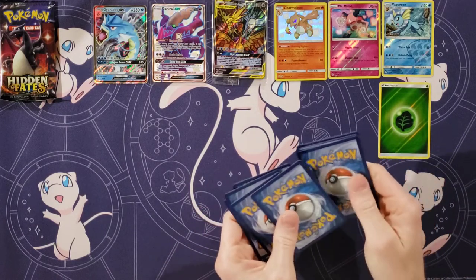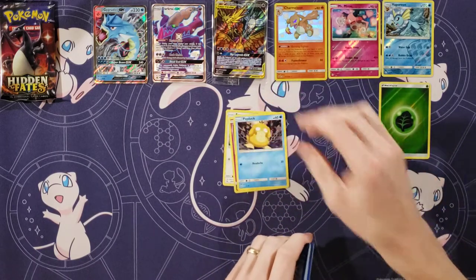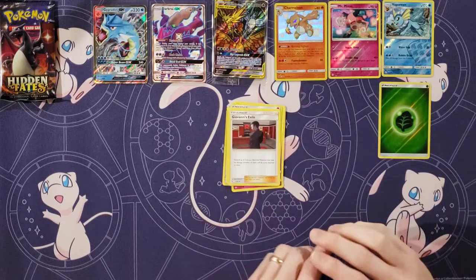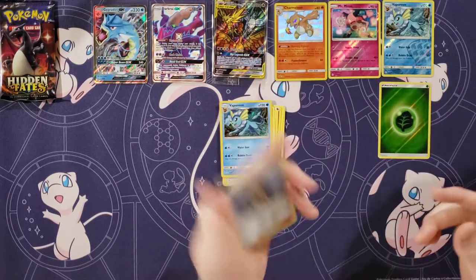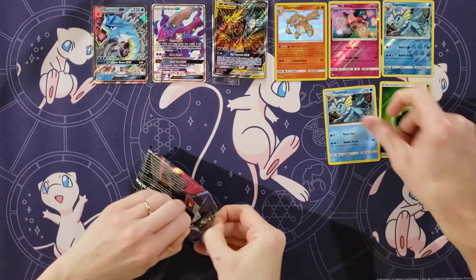It would be nice if one of us can get a GX and one of us can get a baby shiny. That would be exactly what I was hoping to get out of this Elite Trainer Box. I'm going to get the normal GX. Eevee, Clefairy, Psyduck, Ekans, Caterpie, Fire Energy, Chansey, Giovanni's Exile, Koga's Trap — my rare. That's a holo, and then a Brock's Grit. Yeah, that's a bummer, it's a holo at least.